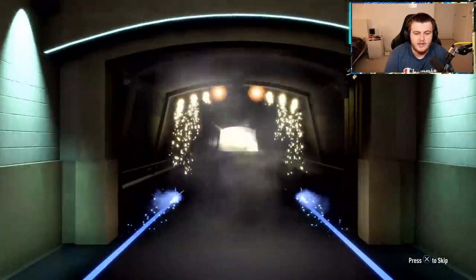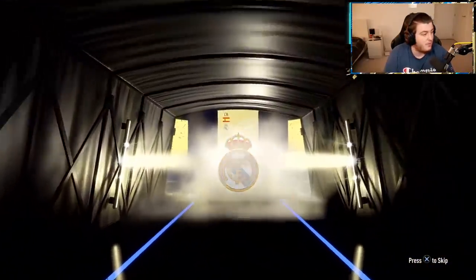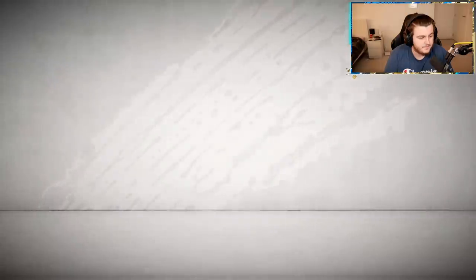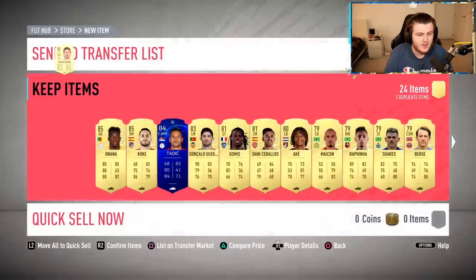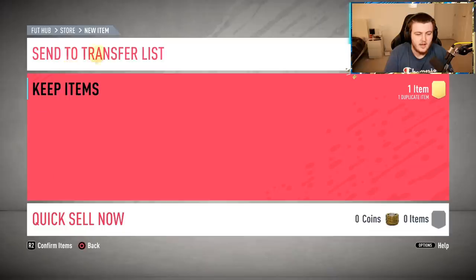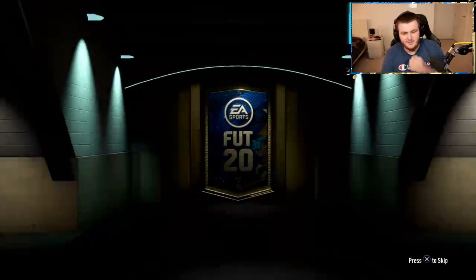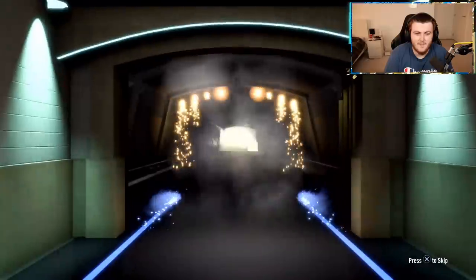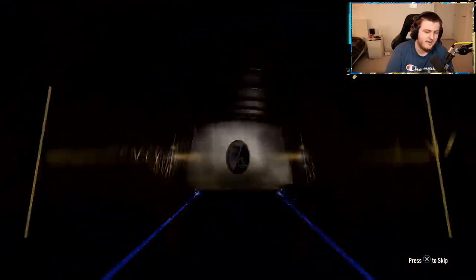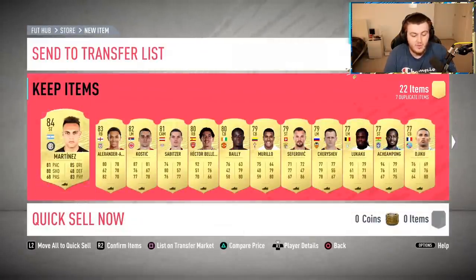A couple of 100ks now. First one is going to be a walkout — there's not that many expensive walkouts now though. Ramos is not bad — Ramos probably sells about 30 to 40k still, maybe a bit more than that. There's no Mbappé or Neymar out right now. Second 100k pack — it's going to be a Man of the Match striker. Swallow. Not bad, not bad for a 100k — could have been a lot worse, could have been a lot better. Not the worst rewards but not the best.